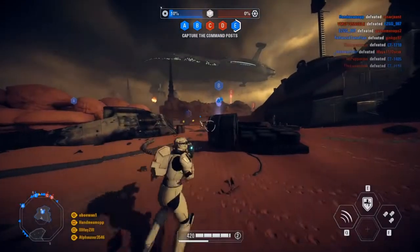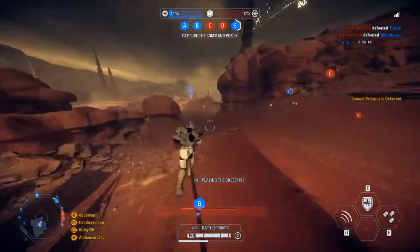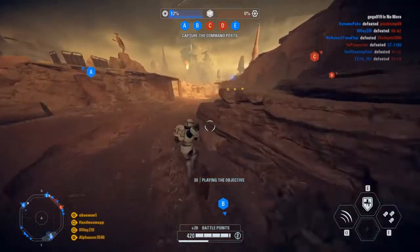I think a strat that will become a lot easier to pull off in the Y-Wing is going to be charging your boost and then boosting once you're around 2,000 meters to range to start attacking the target.